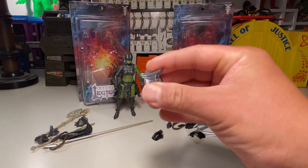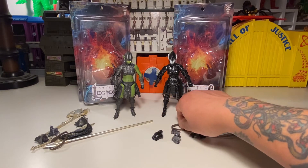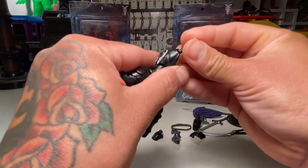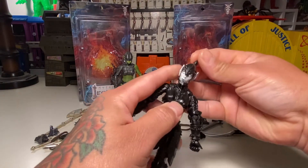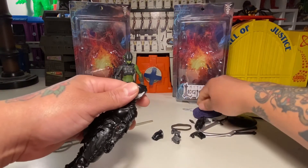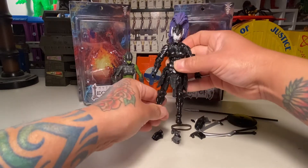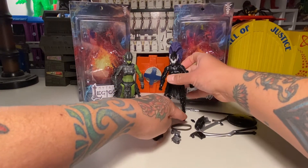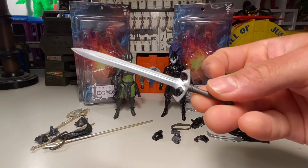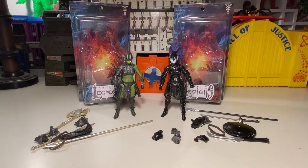You get that generic wing attachment thing that goes in the back, and this other piece — I forget what you use it for, but they all come with one. She's got a spike — I guess instead of putting the plume thing on her helmet, you can just put a spike on there. We'll leave that on her; that's more of a Raid Shadow Legends look. That's pretty much all her weapons and stuff. She's got a decent generic shield — their generic weapons are pretty awesome — and a little belt to put on.